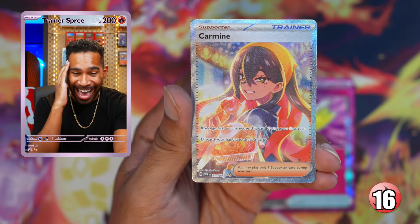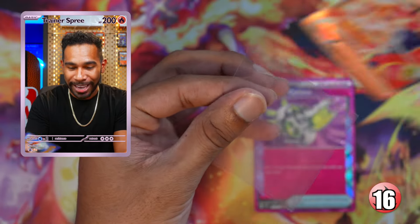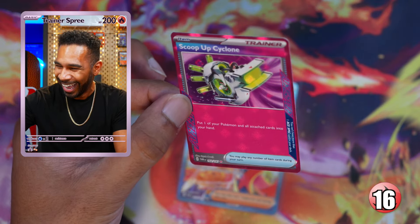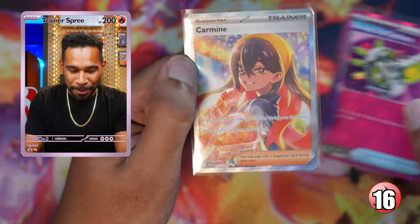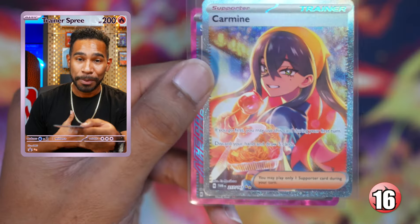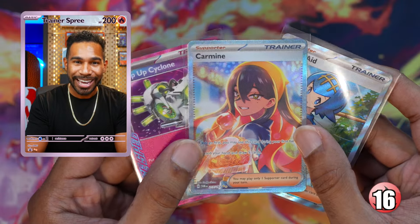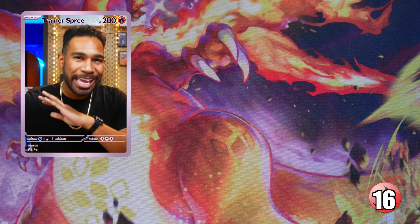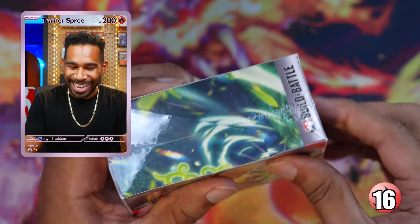Boom shakalaka — just like that we got the Scoop Up Cyclone! He's heating up — oh my goodness, we just pulled the Carmine SAR! Ladies and gentlemen, we just pulled the Carmine special illustrator rare — and not only that, two cards for one! Building battle box seven was the best box ever. Lana's Aid full art, Carmine SIR, and the Scoop Up Cyclone — box seven hands down. Game, set, and match.